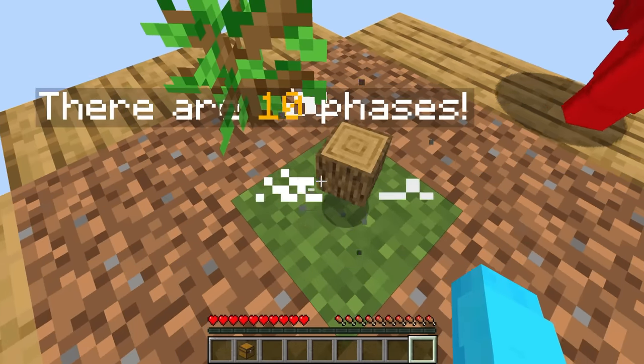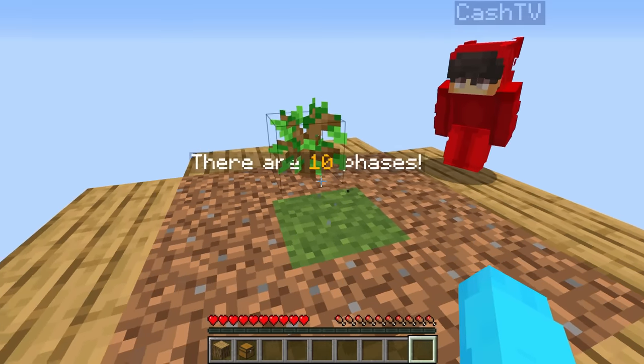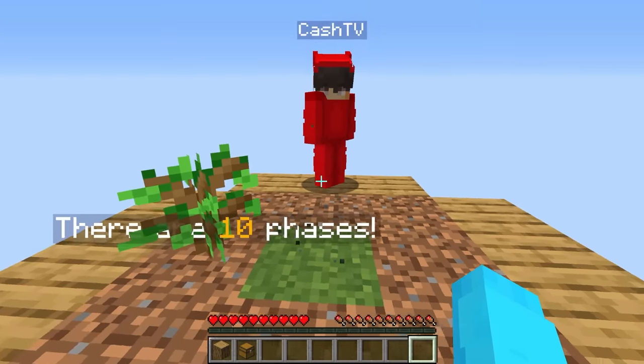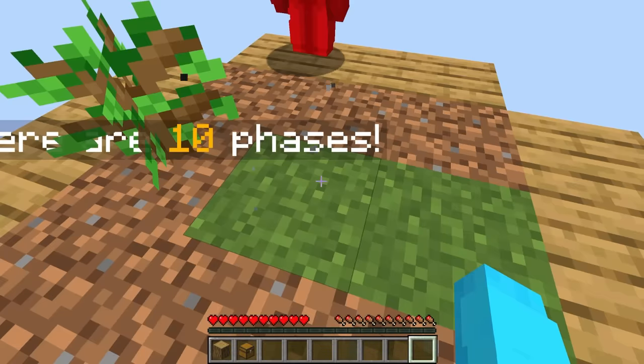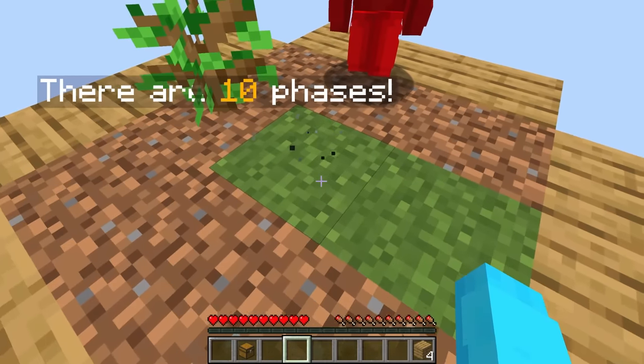Some blocks will disappear forever — that's very bad. But right here it says there are 10 phases, which means there are 10 different levels this block can increase to. And look, the grass has spread so now we have more grass.